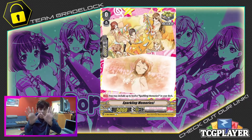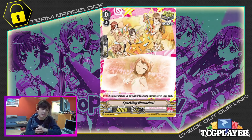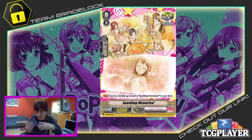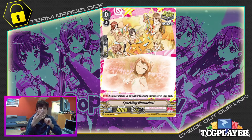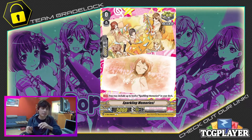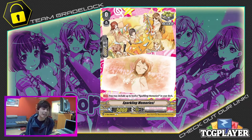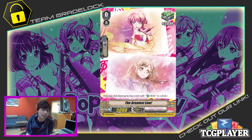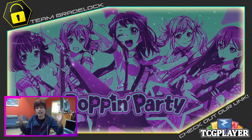That means we're going to be running 10 critical triggers. This one in particular is actually very funny — Sparkling Memory says you may include up to 12 copies of this card in your deck, which is super funny. So you could play mind games with your opponent: they count four triggers you've drive-checked, thinking you have none left, and then you reveal the fifth one and they're shocked. We're running 10 of these. And of course we're going to be playing four heal triggers, because heal triggers are important — you need to live in this game, and heal triggers will help get you there. And 20k shield is always nice.